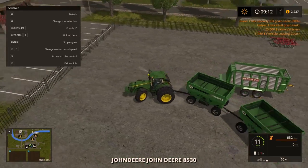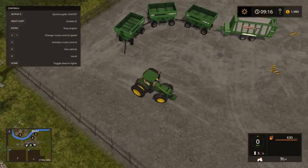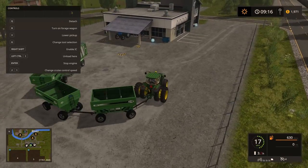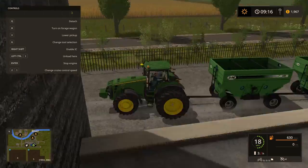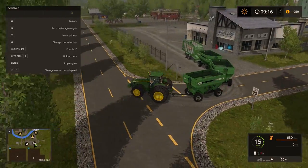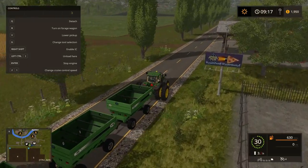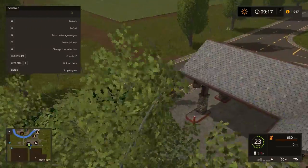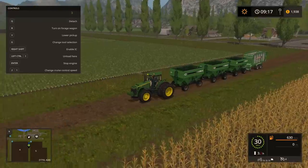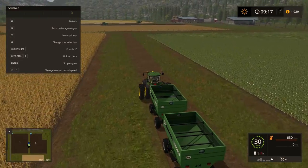I wonder if I could attach the loading wagon on the back — I don't want to make too many trips. It's gonna be a train. We got her attached. You know what I could do is turn on the forge wagon while going through the field picking up grain — that'd be so efficient, but it's way too unrealistic. Going back and forth through the field picking up grain and turning on the forge wagon would be sweet though.